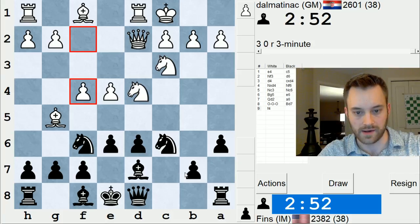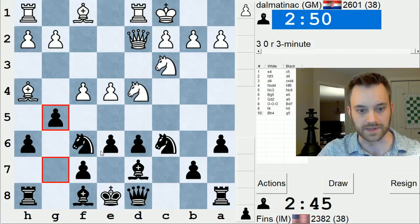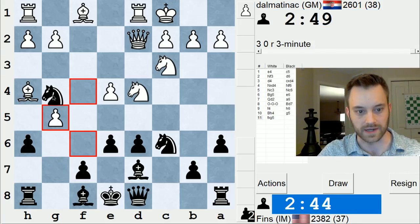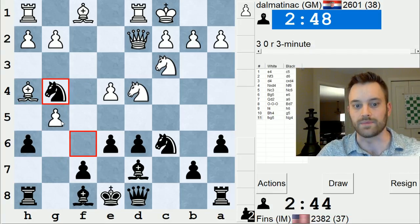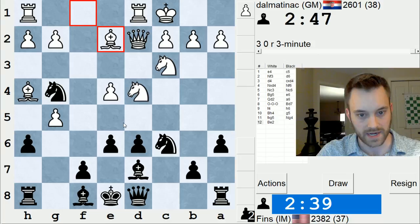f4. Okay, let's play h6. b5 is kind of the crazy line — this line is also possible, it's pretty interesting. Knight g4 — so black sacks a pawn, but you can bank on some long-term compensation. Do I play knight e5? I think I want to play knight e5 right away. Yeah, let's do that.